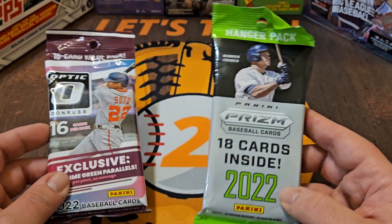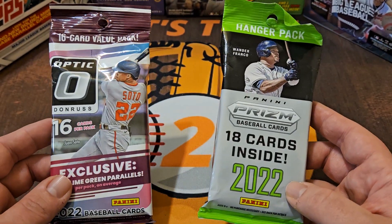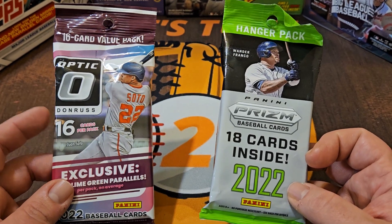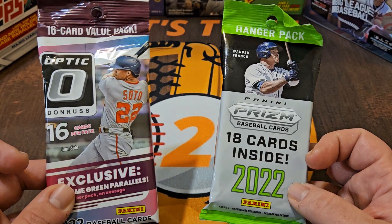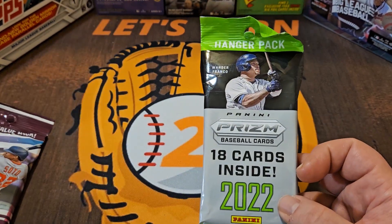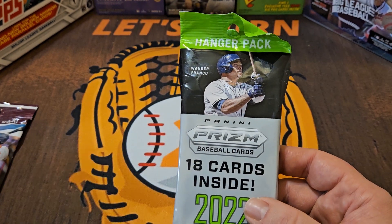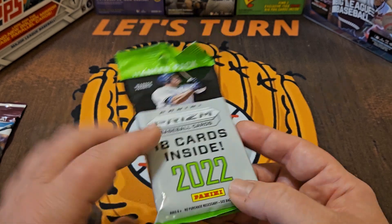I'm not sure at what point in the year they decided to change the wording, but other than that, there's no difference other than a couple of cards. Optic is the favorite going into this because it is probably my favorite Panini baseball release, but I know Prism is a favorite of a lot of people, especially with football collectors. So let's go ahead and start with what I consider the underdog, which is the Prism.